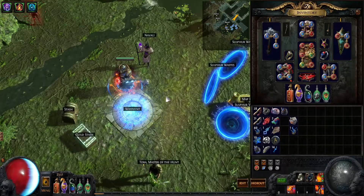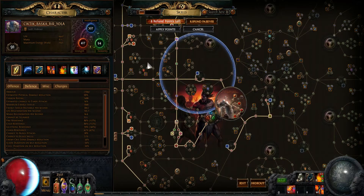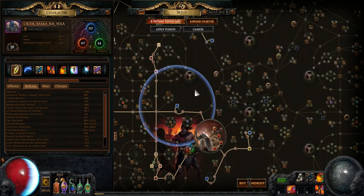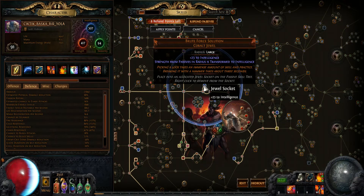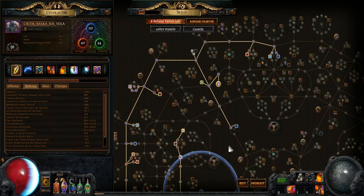As you can see, my resistances are high. I use Wise Oak flask for damage penetration. For that I need maximum fire resistance balanced. I have lots of stat problems, so I use Brutal Force solution — about 70 or 80 intelligence here, which is very important.